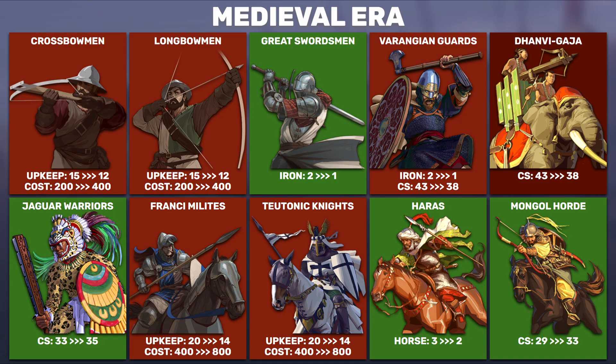We have the Kumar's siege elephants, the Divini Gaja — and elephants in general are getting nerfed heavily across the board. I don't understand why. I think what's happening is a lot of people pick the Kumar because they're strong and use the elephants, skewing the stats. But I don't think a five-point combat strength nerf is necessary for this unit.